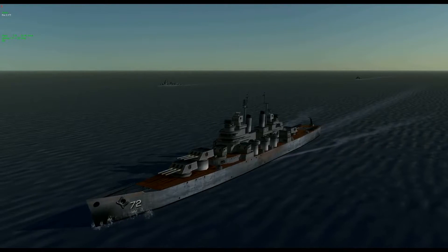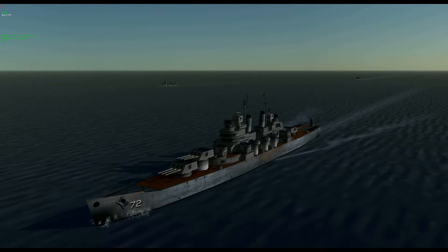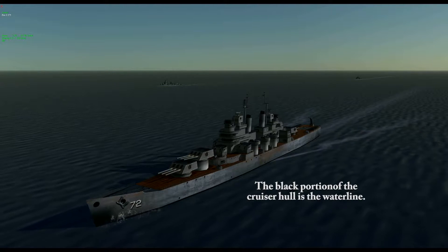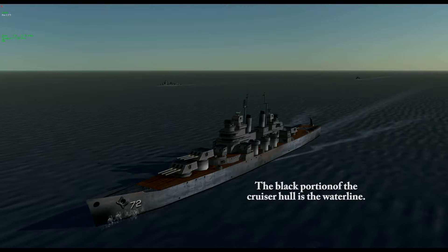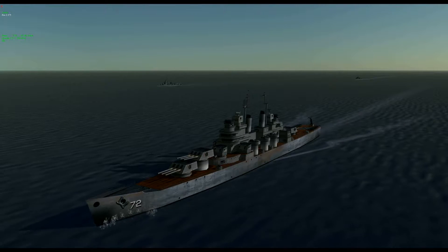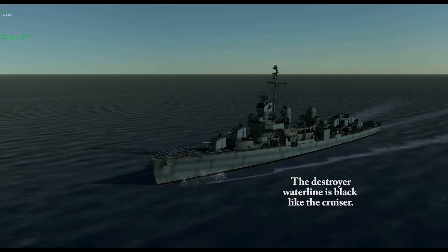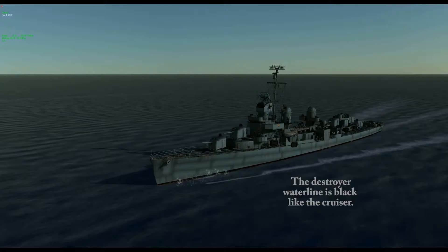The cruiser that leads the group is a Baltimore-class heavy cruiser, with the hull number of the USS Pittsburgh. The heavy cruiser type is considered to be the smallest ship the Navy considers capable of independent operations. Men in Aces High die kind of easy. The four destroyers are the Fletcher-class destroyers, which share the motto 'to kill or to be killed' — and they fulfill that every day.